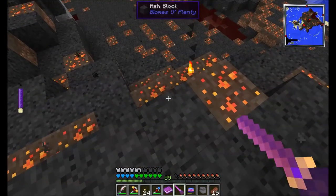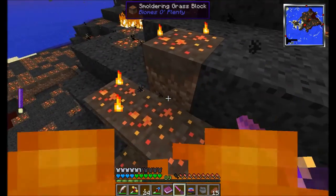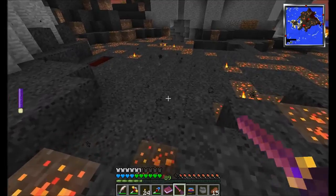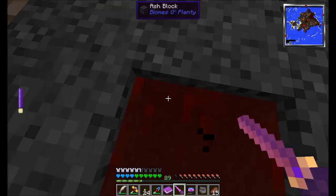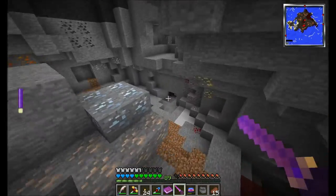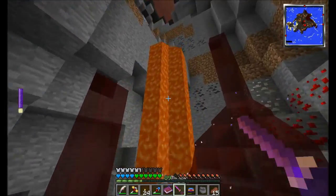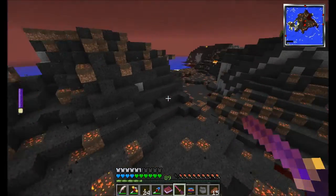It features these smoldering glass blocks — they don't spread to other dirt blocks around, I've tested. And a whole bunch of ash blocks that give off these crazy particles. It just looks like this whole place is on fire. The water is red — so cool. I'll be exploring a cave and I just bump into red water like, what the heck is going on here?